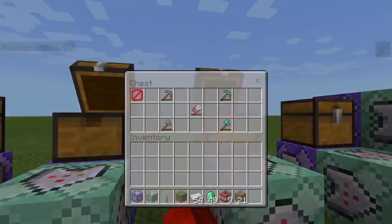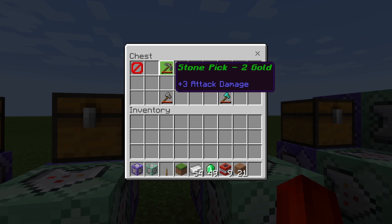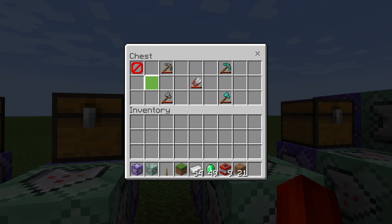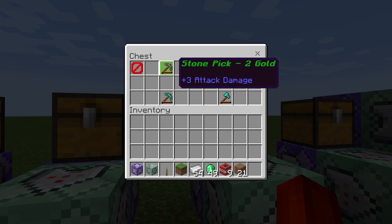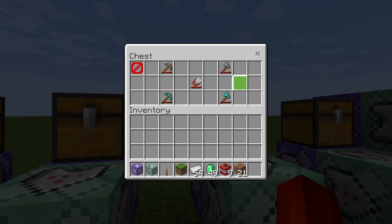I believe the tools is this one. What I want to do is I want to actually add a gold pickaxe and a gold axe. I'm going to sort of put stone, stone, diamond, diamond, and then gold and gold are going to be here.